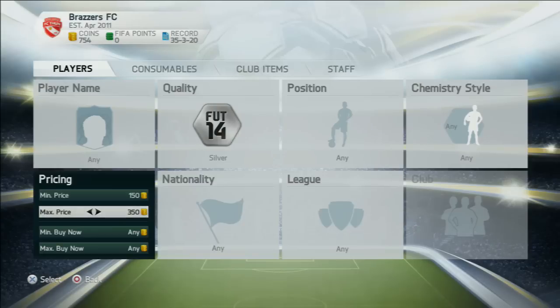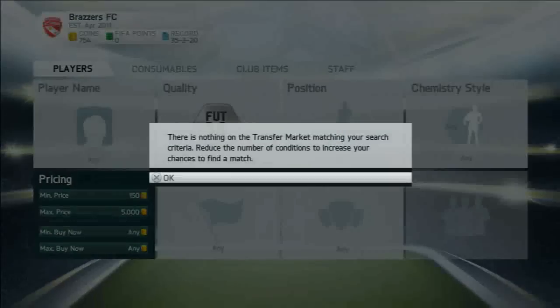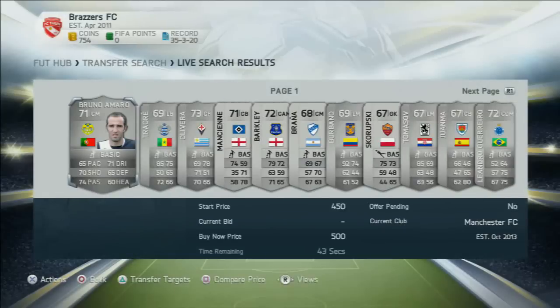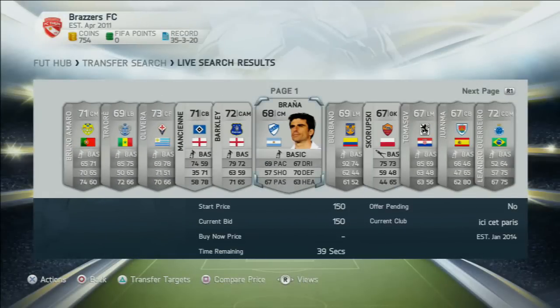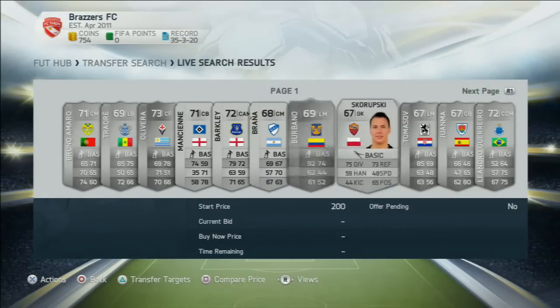I've got another silver method for you guys — this is the last method in this episode. In the next episode I have three methods. So we're going to look up here at 150 coins, and the maximum amount of coins you want to bid on a player — so if you had 5k, you would want to bid 5k. If not, go lower each time. As you can see there are quite a few markets.